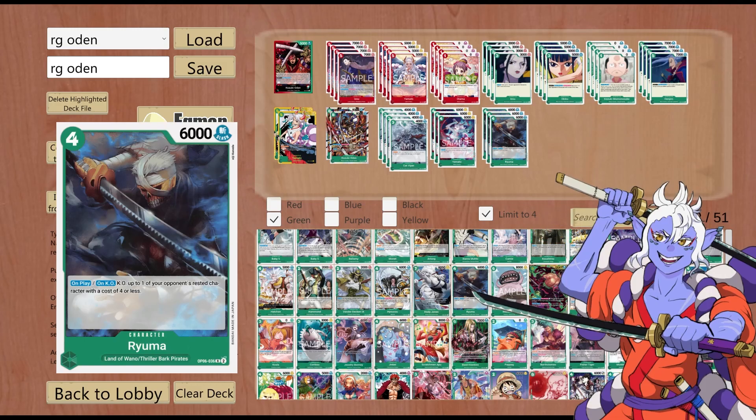Last card before we start covering the spicy cards: Ryuma. Land of Wano and Thriller Bark. 4 cost, 6000 power, Slash. On play and on KO: KO up to one of your opponent's rested characters with a cost of 4 or less. This is a really really good card. You will be surprised how often you get both effects off — people kind of forget it's also on KO, but it happens more often than not. This character also doesn't have counter naturally, so it procs the leader effect to give it 1k counter.